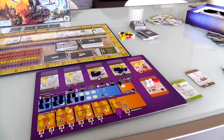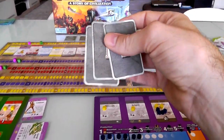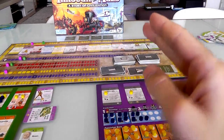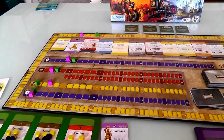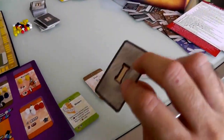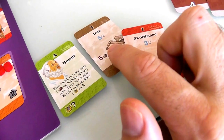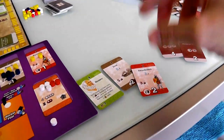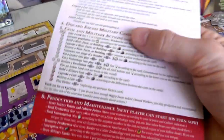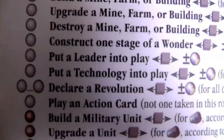Jen has decided she wants to maintain her military superiority because she put a raider card in the event queue that she wants to benefit from. She's going to redouble her military efforts. Her first action: she's going to spend one action to get a new technology - swordsman. It cost her three ideas and now she can train swordsmen. But that puts off iron for quite a bit longer, since she put her time into religion instead of philosophy and is slow on science.